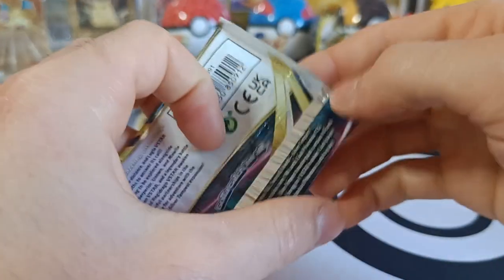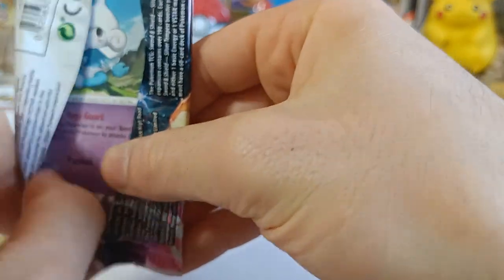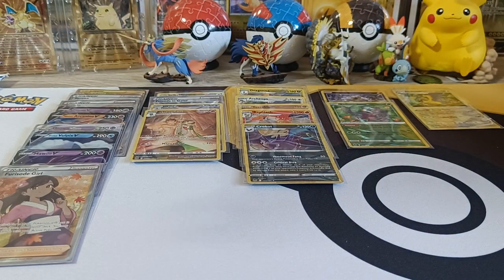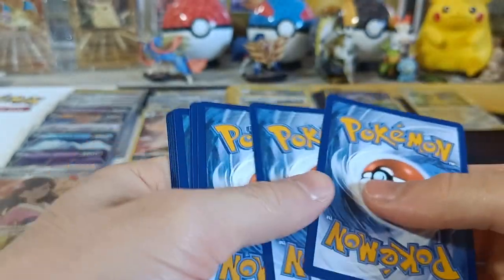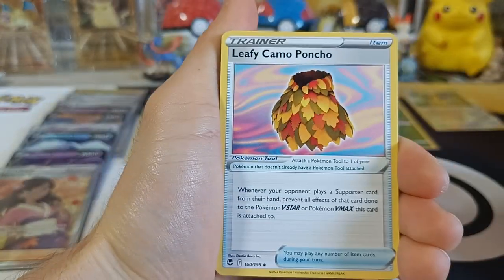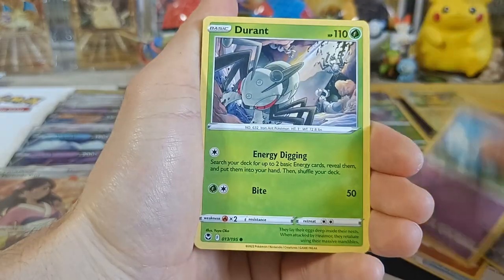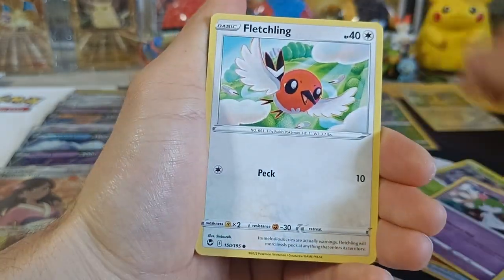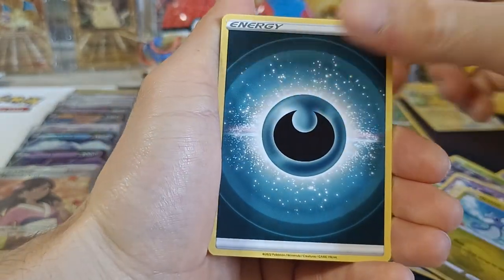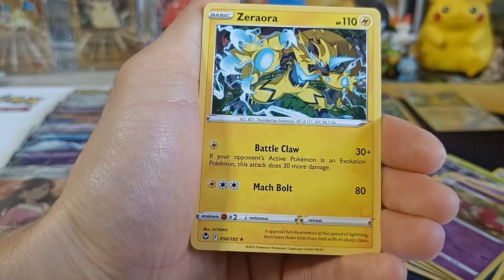Number sixteen — last three packs. We got Leafy Camo Poncho, Palisand, Matang, Meditite, Durant, Raltz, Fletchling, Gratini, Energy, Reverse Rare Medicham, and Non-Holo Zero Aura.